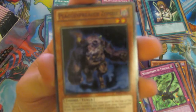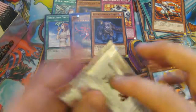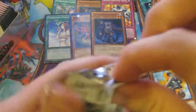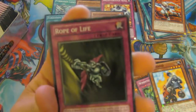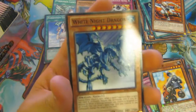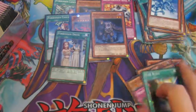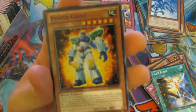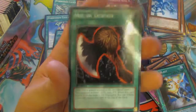Can we pull another God? Or another Abyss Megalo? We have a Plaguespreader Zombie which is nice. A Steam Guard. Rope of Life, a Cloud of Creation, White Night Dragon, and Stars. We've now got all of the Forbidden cards which is not bad. We're still looking for the Abyss Megalo or another God. Power Giant, Call of the Haunted as our Rare, and Axe of Despair.